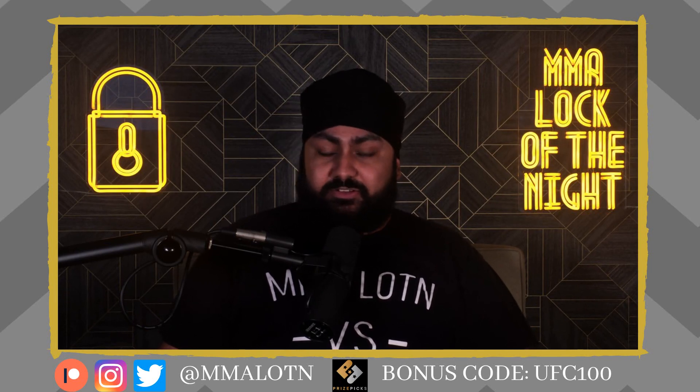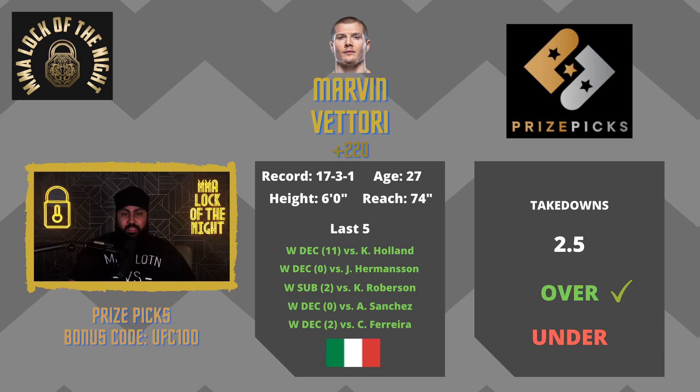First and foremost, I'm going with the main event — Marvin Vettori — and I'm taking the over two and a half takedowns. In a couple of his UFC fights he's actually landed more than three takedowns. When he went up against Israel Adesanya the first time, he landed two takedowns in just three rounds. Now we're getting a full five rounds, and I expect this fight to go 25 minutes regardless of who gets their hand raised. I expect Vettori to be successful on at least three takedowns.